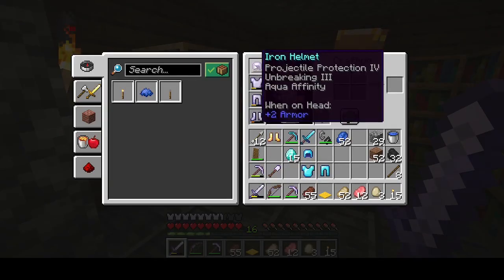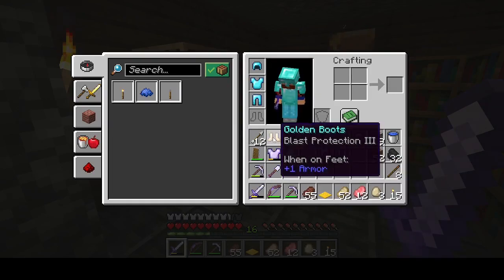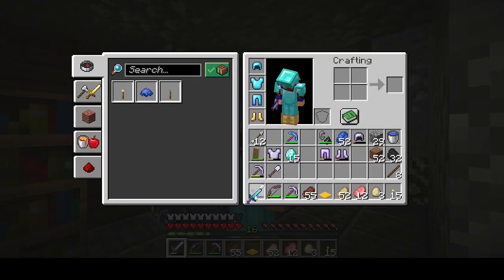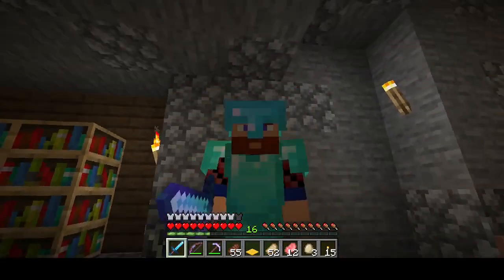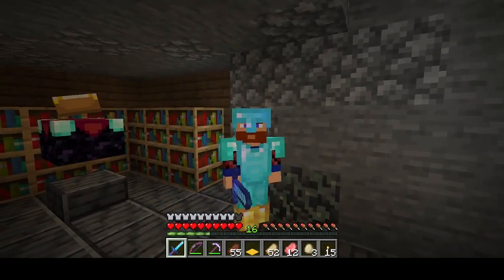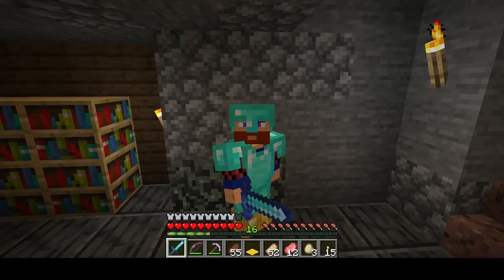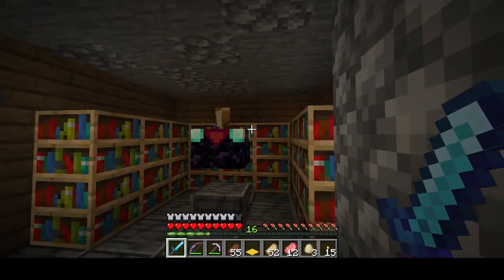Oh yeah, we are looking good. Better get the better sword too. Look at all that — we're shiny, we're sparkly with enchants. We are ready to go. I feel ready to take on anything right now, which is probably not a good behavior to have going into the nether. Or maybe it's the right behavior — I don't know.